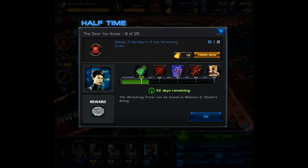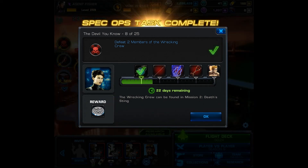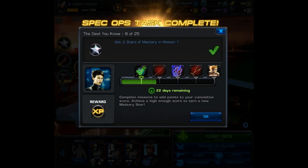Task number 8, you must defeat 2 members of the Wrecking Crew, and they can be found in Mission 2. Both of them can be found in the same mini boss battle — you do not have to fight 2 separate battles, they actually have 2 members together. You get 1000 silver as a reward.